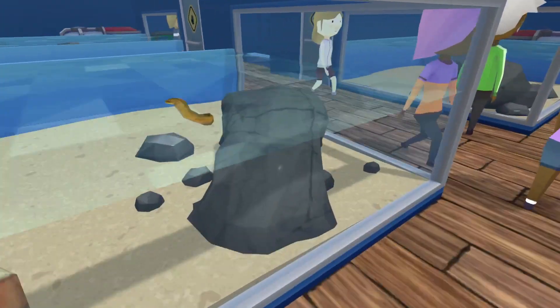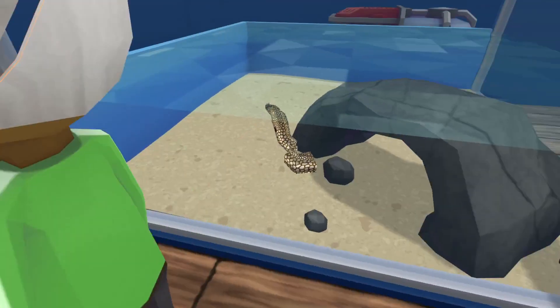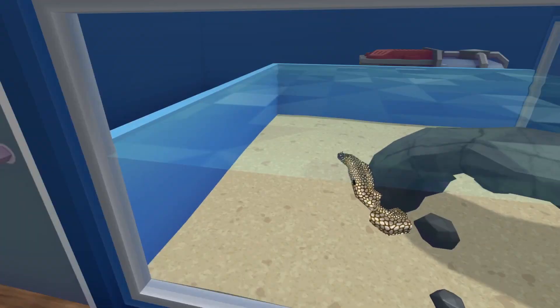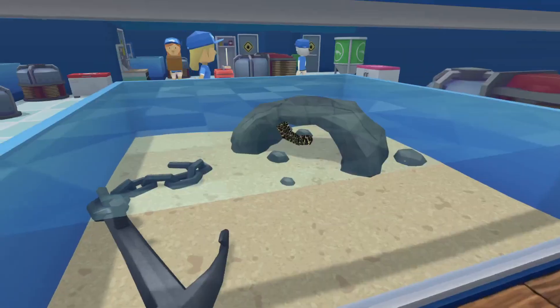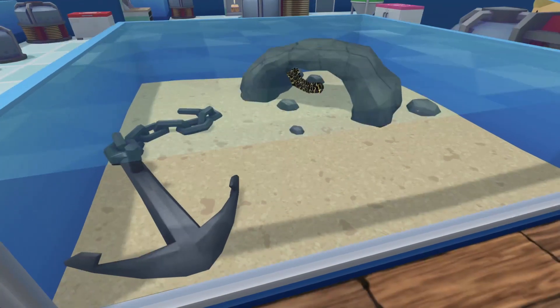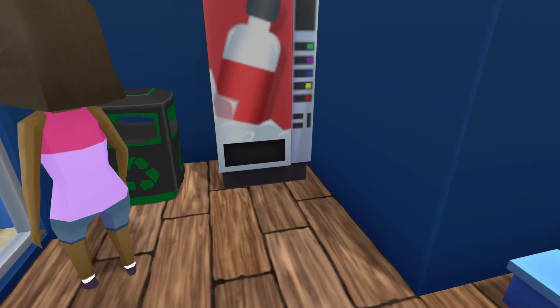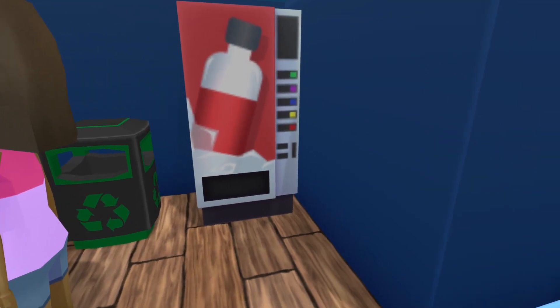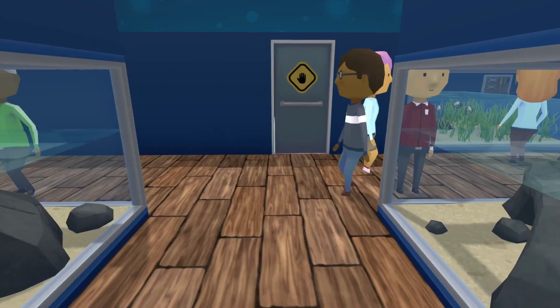Hawaiian spotted eel and our chain eel. I just thought about that - we have the anchor with the chain and with the chain eel. There's our fizzy drinks with the trash can that our guests don't know how to use.